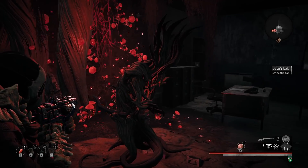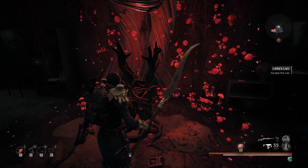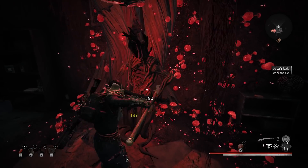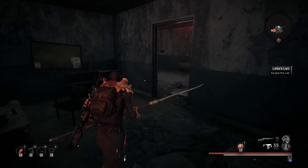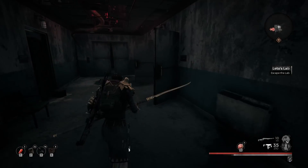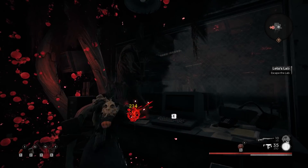Leto's armor is found in Leto's Lab, which is a random roll on Earth. It can roll in adventure mode or in campaign. To save you hours of time, check the description below — there's a website. Go to that website, follow the directions, and you can see if Leto's Lab has spawned.